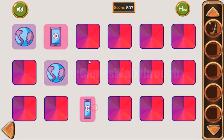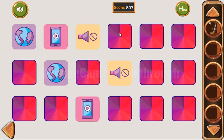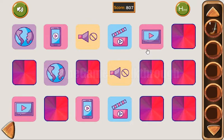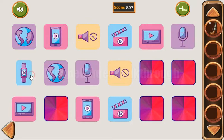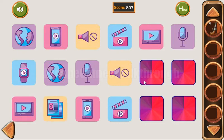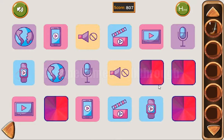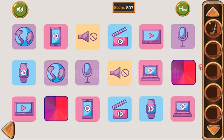The memory puzzle items are: the globe, a phone, a speaker, a movie player, then another movie player, a microphone, then a watch, a laptop, and the last are the documents.